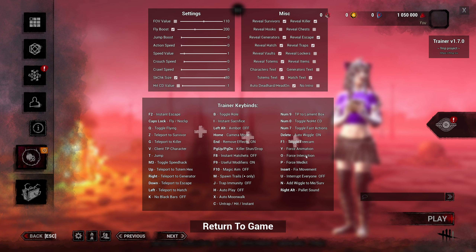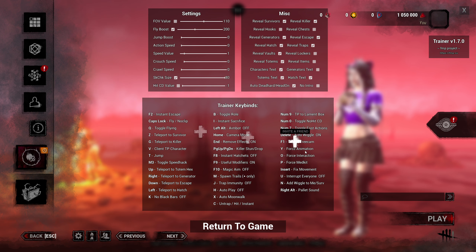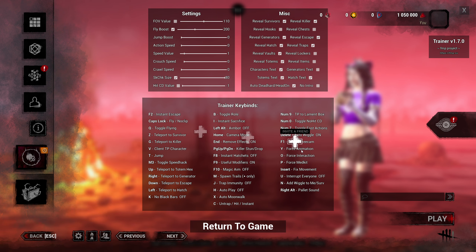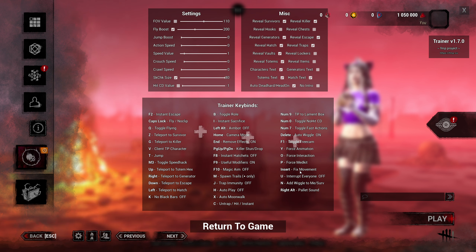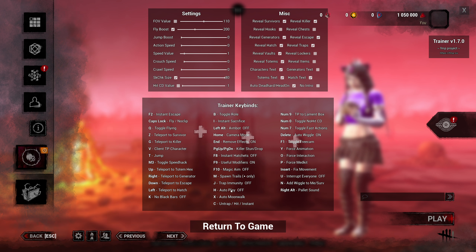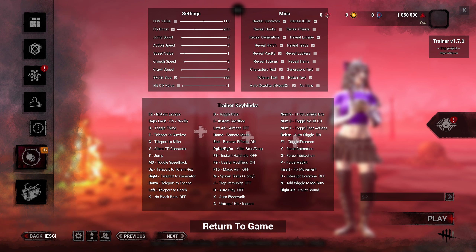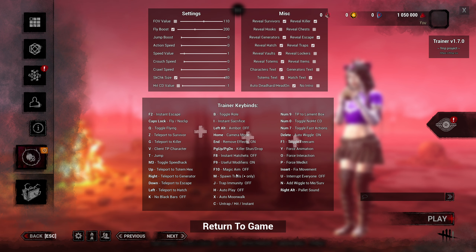Fixed movement is an important one. If you ever get stuck doing certain things — like sticking someone under the hook or doing force interactions, or breaking the wiggle out of the killer's grasp — you're going to get stuck. Get used to pressing Insert to unstick yourself. First try Insert; if that doesn't work, try caps lock. Be careful: if autoplay is on and you get stuck, you might think you're frozen but it's actually autoplay. You might want to assign certain keys to empty so you don't accidentally hit them.